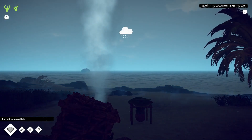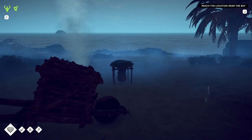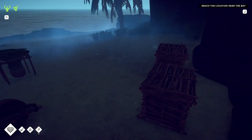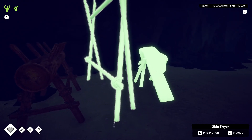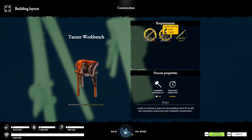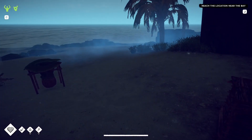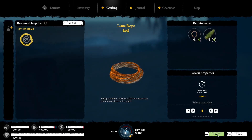Hi and welcome to the next installment of our playthrough with Survival: Fountain of Youth. The weather's been like this for a few days - it's kind of English weather. We were going to get our skin drying rack in place and also the workbench. Looking at the inventory, we are short of liana - we need rope, which we craft from liana - and we need to cut down a tree to get a split log.